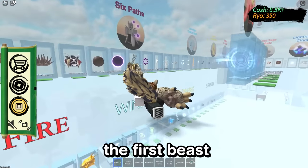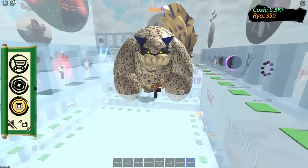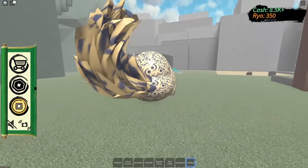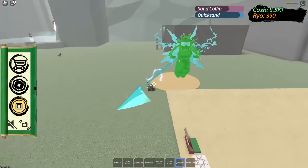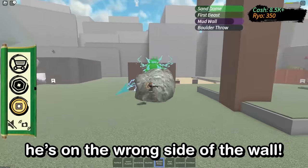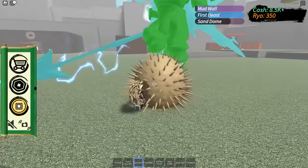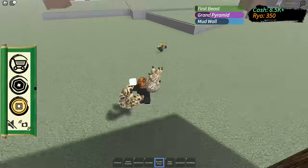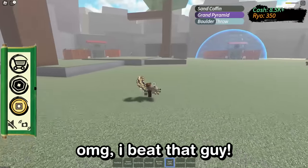He follows behind us. Time to go test out these new moves. That guy looks crazy, but I look crazier. First beast — I don't think I can beat this guy. Sand dome. Now first beast. Sand wave — he's trapped. Mud wall — he's on the wrong side of the wall. Sand wave again. Sand dome — what perfect timing, right as he uses lightning strike. You're done. Sand coffin — I feel like I can actually do this. You've run out of transformation. Boulder throw. Oh my god, I beat that guy.